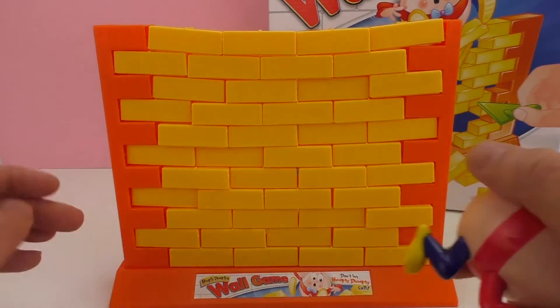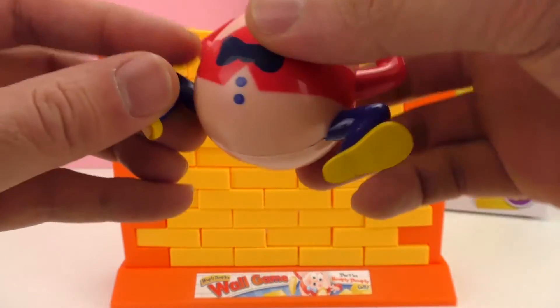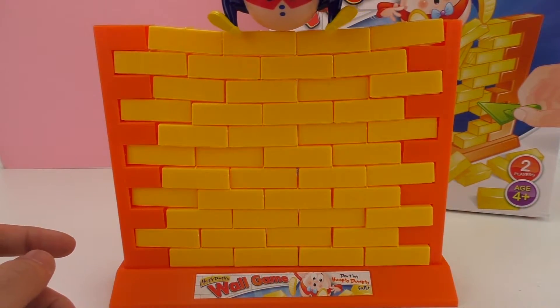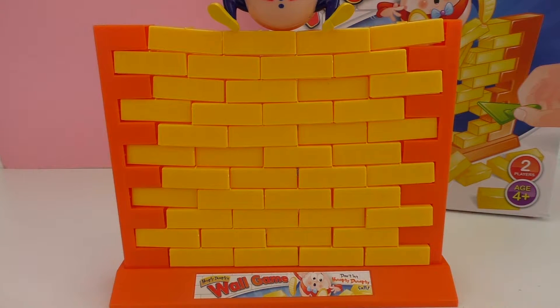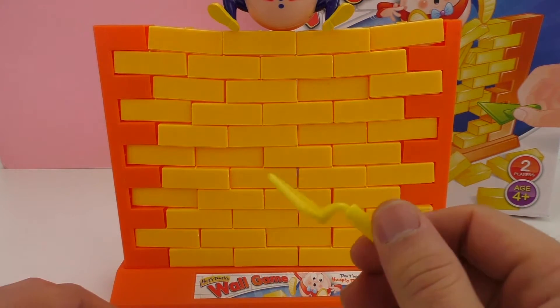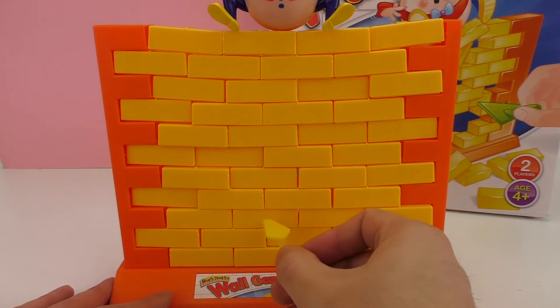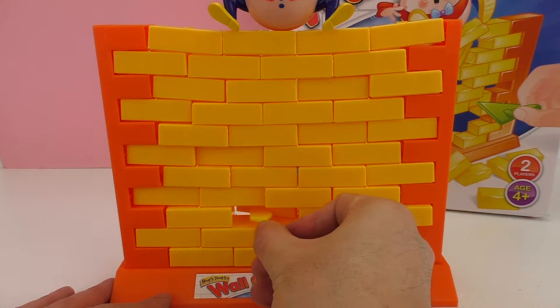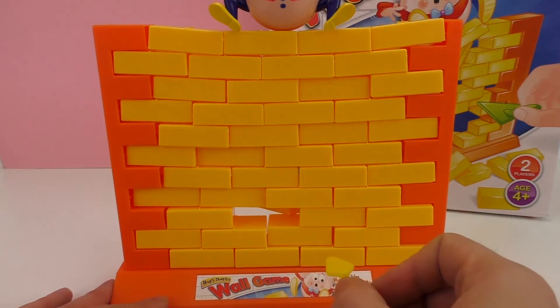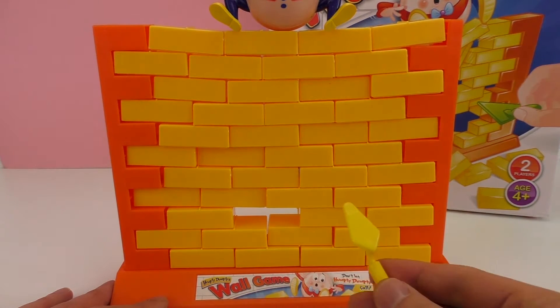Okay, here's the wall — it's all done and Humpty Dumpty will go all the way at the top. Now we can get started. Remember that each player needs to take turns with this. Since it's only me, I'm gonna do them all. There goes the first brick.